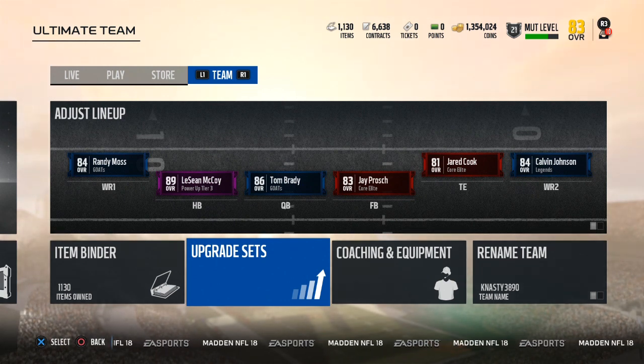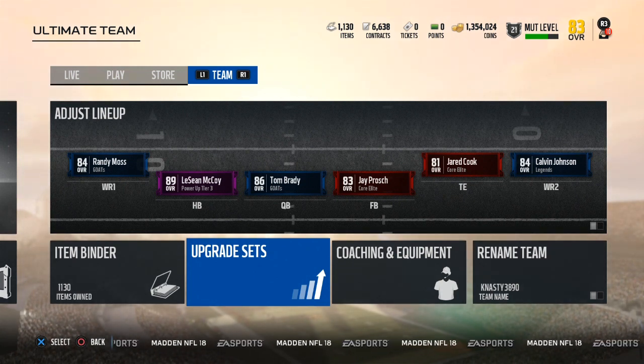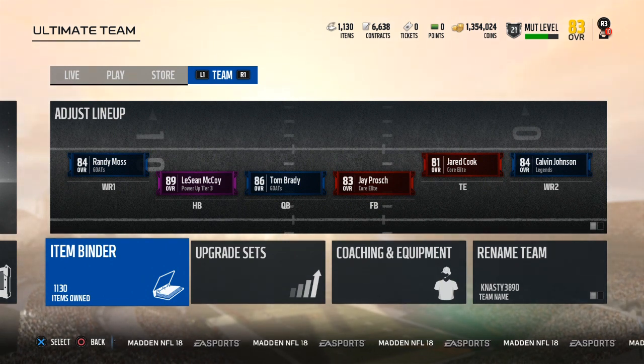Today we are going over some of the expensive gold cards that you guys may want to sell, or if you want to hang on to them because you think they may go up in price in a little bit. I've gone through each team's golds — the 70s, the 74s, the 75s, and the 79s — to figure out which ones are expensive for you guys. There are a couple reasons why they are expensive, and there may be reasons why they may go up or go down. The reasons why they are expensive right now is mostly two reasons.